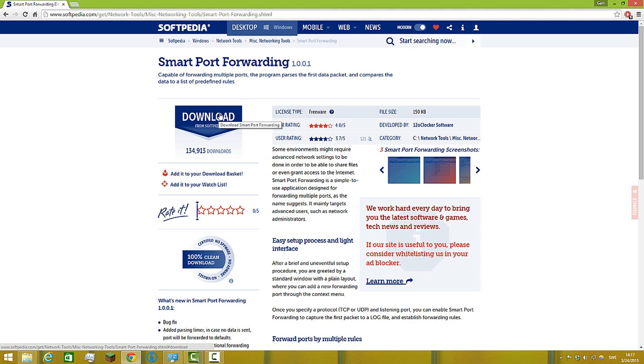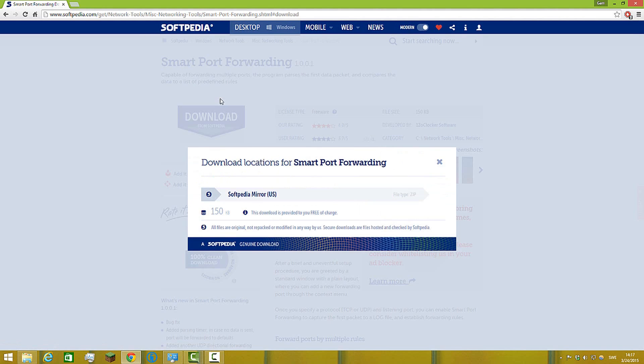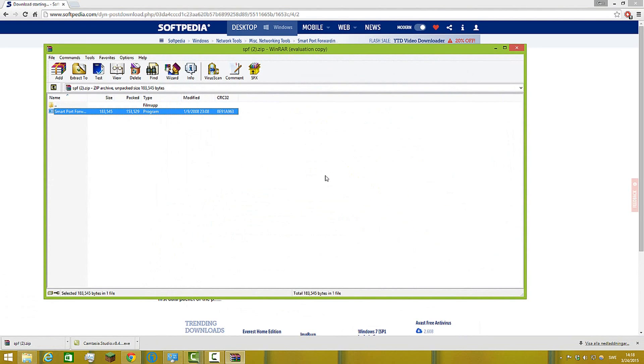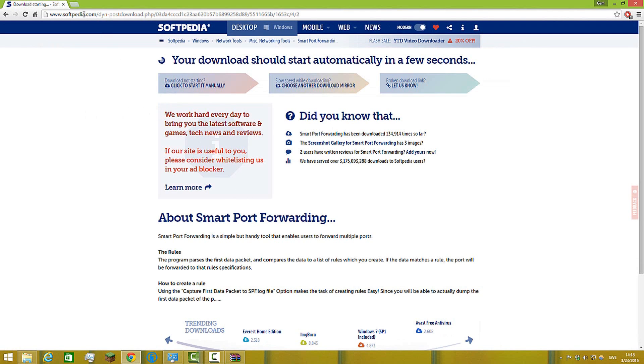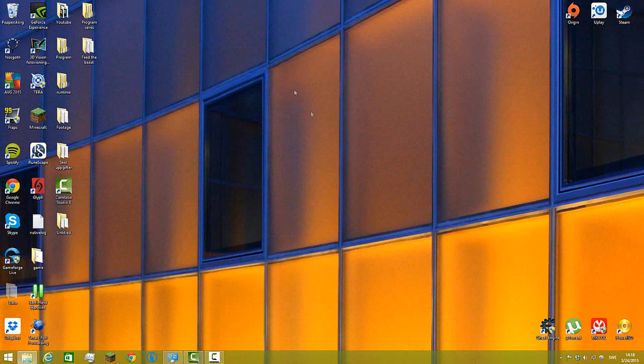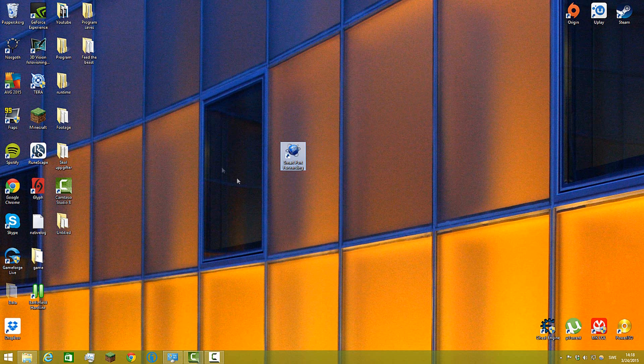After about 10 minutes of research I found this extremely useful program called Smart Port Forwarding. All you do is download it — it's free. You just press on it, it downloads, open the file, drag the file out of the zip. You'll need WinRAR, which will be linked in the description. All links will be in the description.